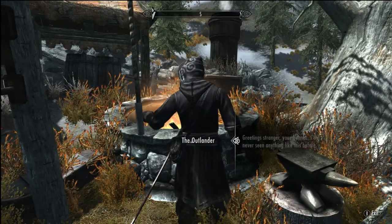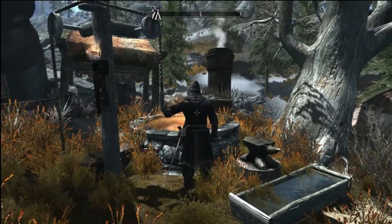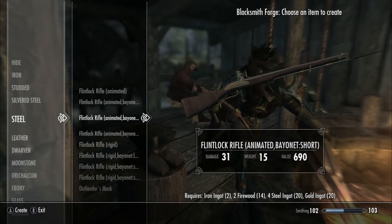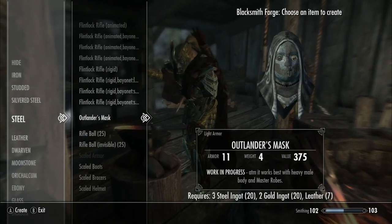This mod is still in development and is currently in its alpha stage, so there is not much to it at the moment. All the items are craftable within the game — you'll find them underneath the Steel selection when working at the Forge, or you'll find the other items underneath Mystic.